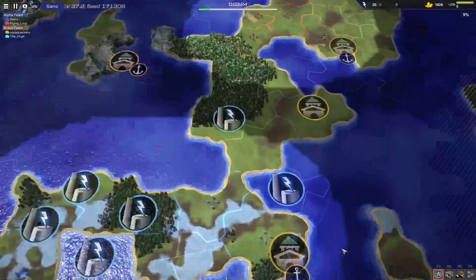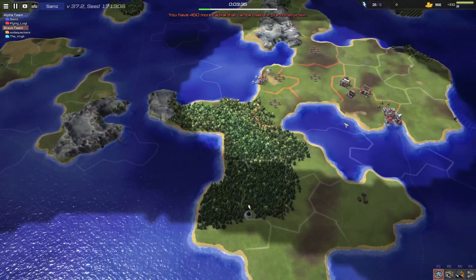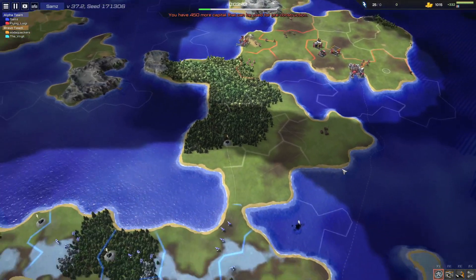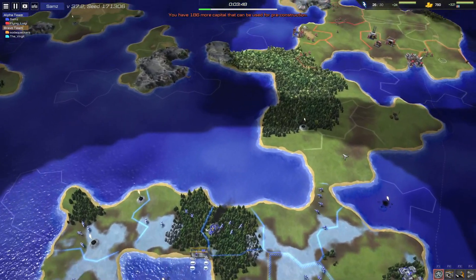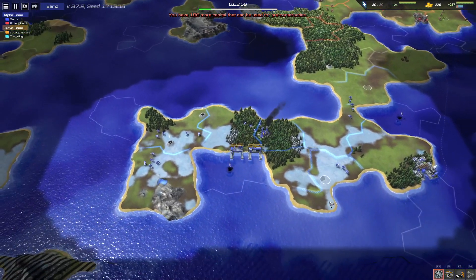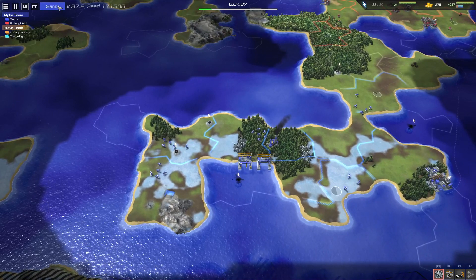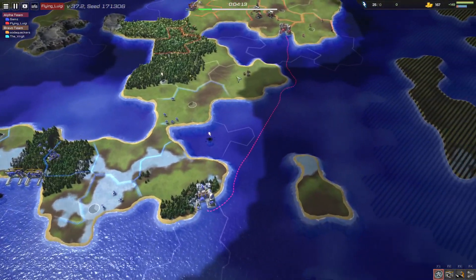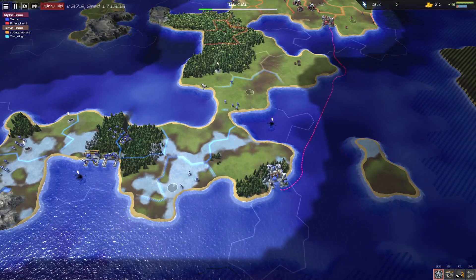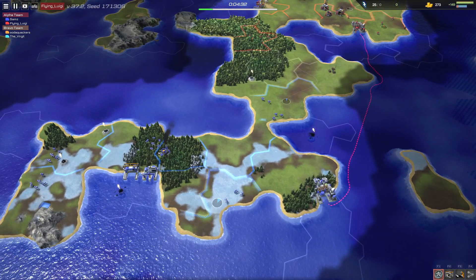First off we're going to check out Alpha Team. Right now we can see Flying Luigi's got a town set up and he's got a Dock straight away, and so has Sams. They're going for a trade route as a team. We've got two navy yards coming out from Sams. He's already got an energy - wow - he's got two more available to him, but he's got the safest option there. The trade route is now up and running. Flying Luigi has a few more up in the north. It seems like Flying Luigi is going to focus on defending the ground while providing some navy support, but Sams is going to be mostly focusing on the navy, which is probably a good way to do it because he's got the most access to energy.